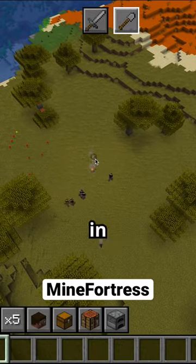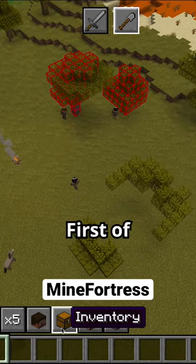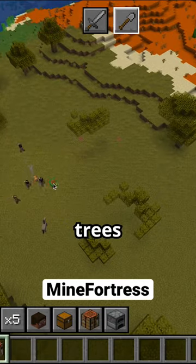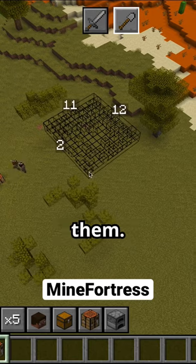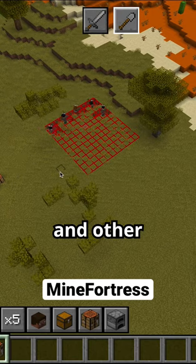This is real-time strategy in Minecraft. You start only with a campfire. First of all, you need some wood — select trees and your pawns will chop them. Then make a quarry and get some stone and other resources.